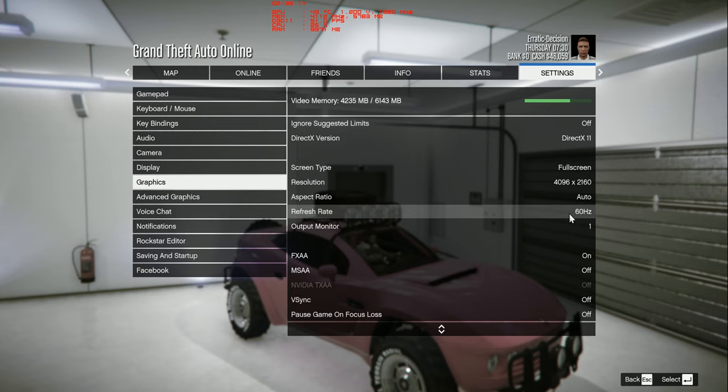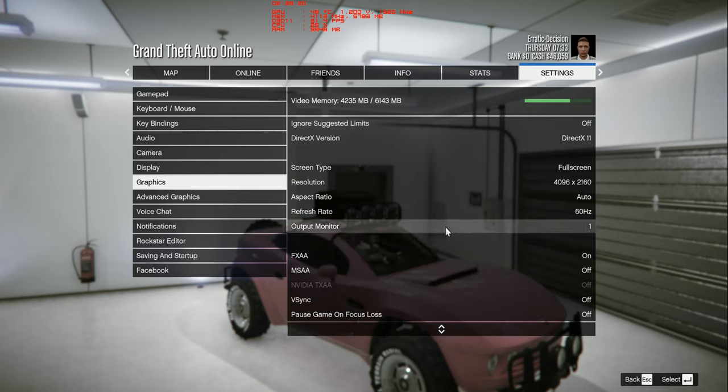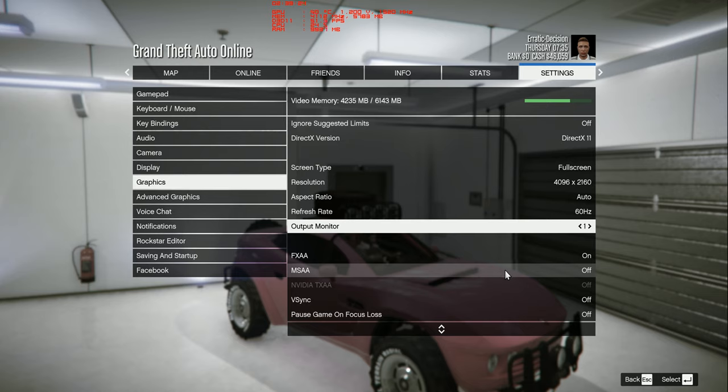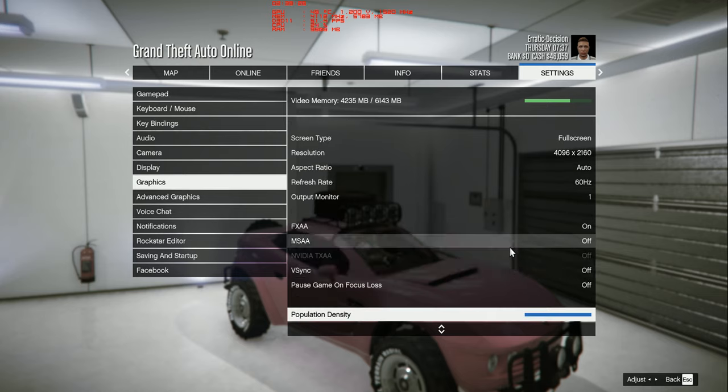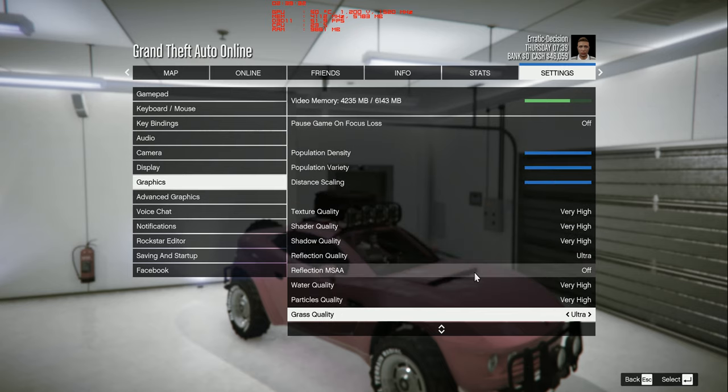I am playing on a 43-inch LG TV. I'm playing at 60Hz. FXAA is on, MSAA is not on — I just don't see any point in it because it doesn't aid you in quality. All these settings are maxed out. I've turned Reflection MSAA off.